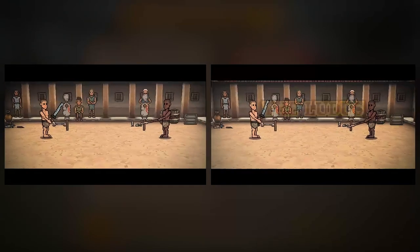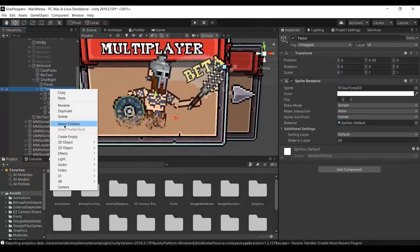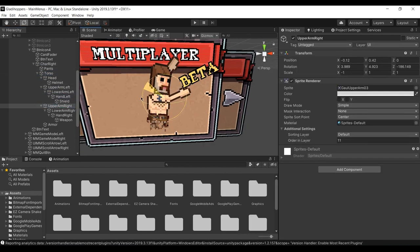I imagine it's not very entertaining for you to watch me play with myself, so I'm gonna try to finish and release this update as soon as possible. First of all, we need to create a new game mode icon. I put a big text reading beta, so hopefully people will understand that there's still a lot missing from the multiplayer mode.